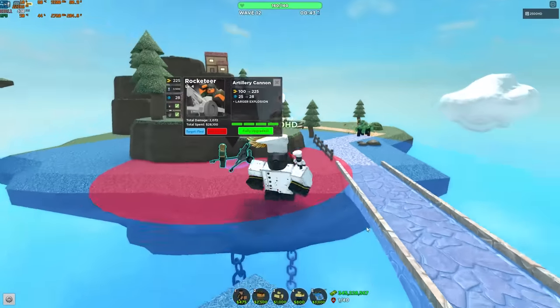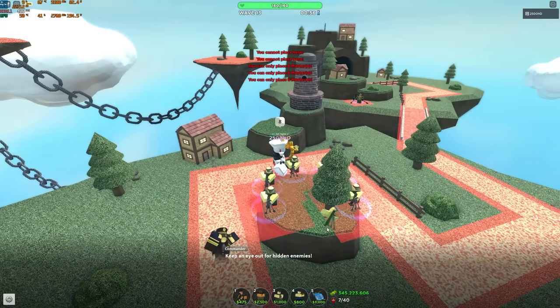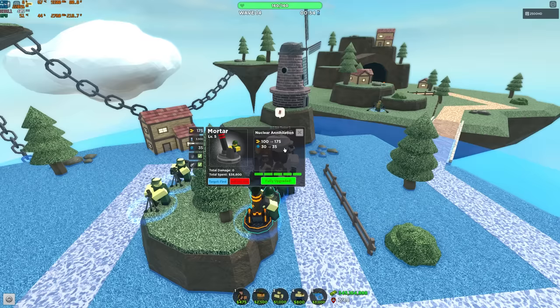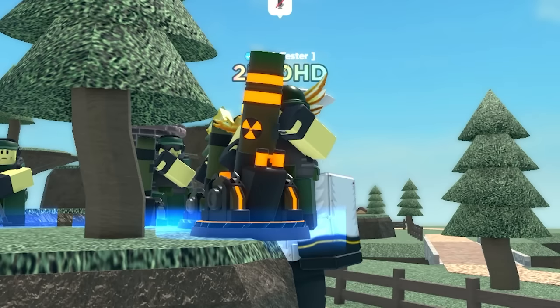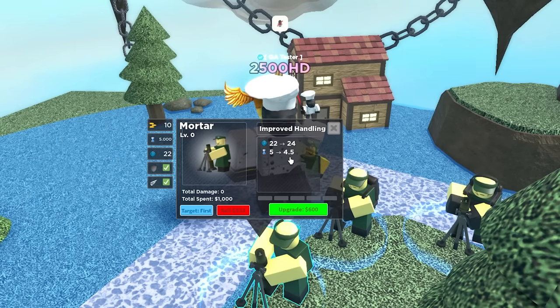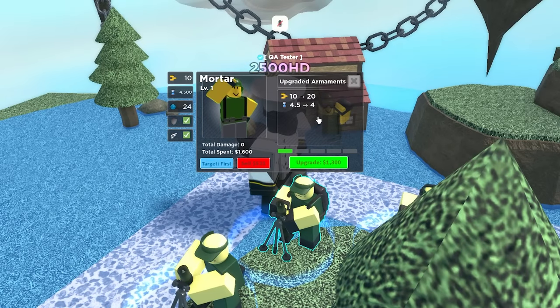Mortar still has a place limit of six. What's still sad is that nuclear annihilation still deals a pitiful amount of damage — it's more than before, but it's a nuke and artillery deals more damage, which makes no sense. For rank one, it goes from 22 to 24 range and fire rate increases to 4.5. For rank two, 10 to 20 damage and fire rate decreases to 4 seconds.